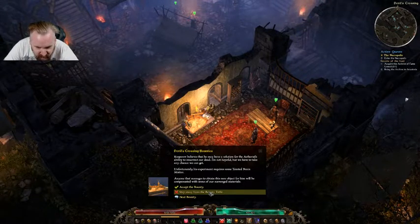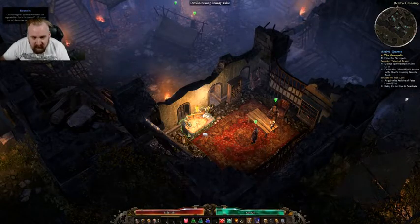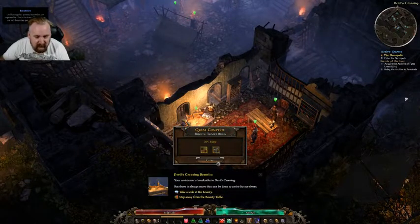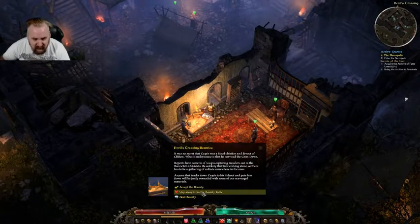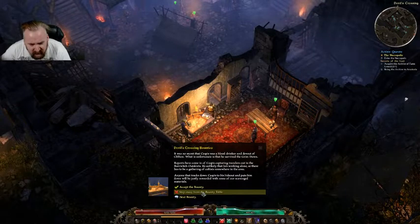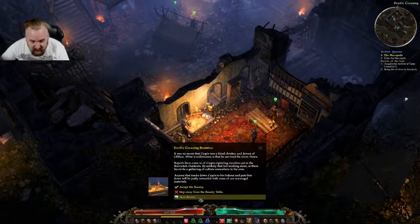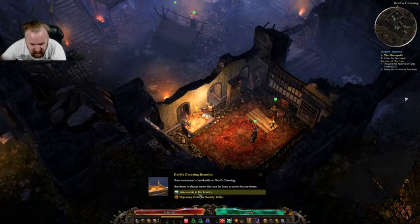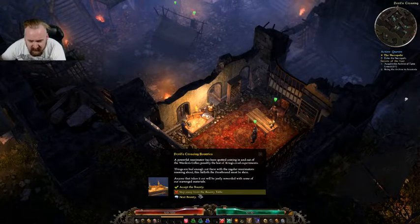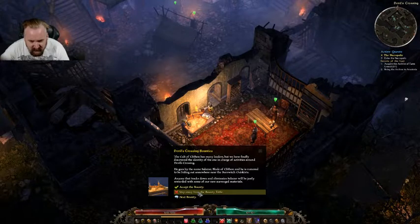Fresh experiment on a tainted brain matter — anyone managed to obtain that rare object? That was really easy. Traveling in the Burrwatch outskirts — next bounty. Powerful reanimator, anyone that takes it out — next bounty. I can just go to the next bounty.